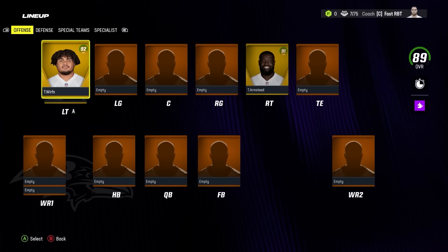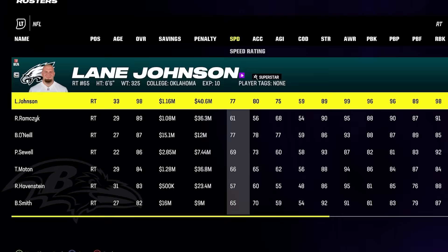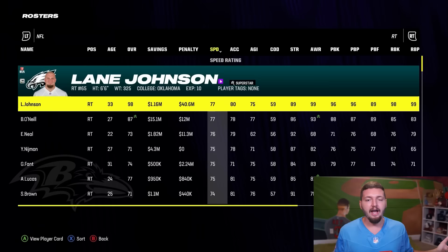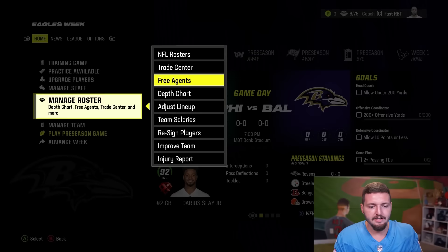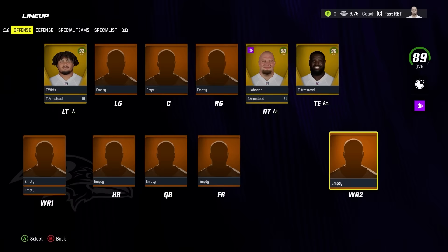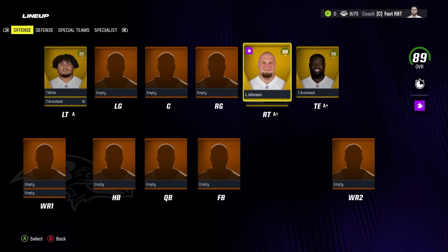Armstead is currently at right tackle but that'll be fixed once we get our actual right tackle. Please tell me the fastest right tackle in the game is somebody as good as Lane Johnson. Bobby Hart's the slowest, but the fastest — oh, it is Lane Johnson! At least our offensive line is going to be good. 77 speed and 80 acceleration is ridiculous. How much did Lane Johnson boost this overall? It's still 89 with a 99 offense. Why did this game put Teron Armstead at tight end?